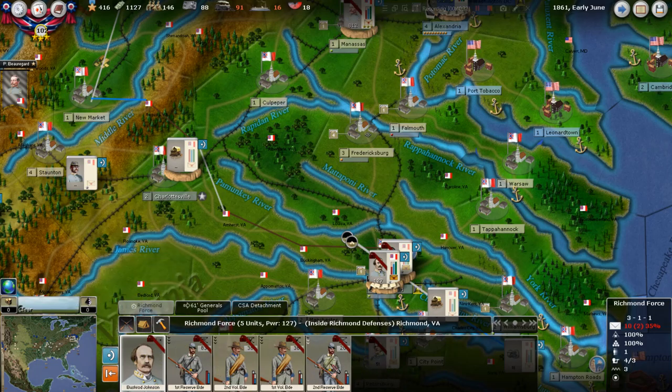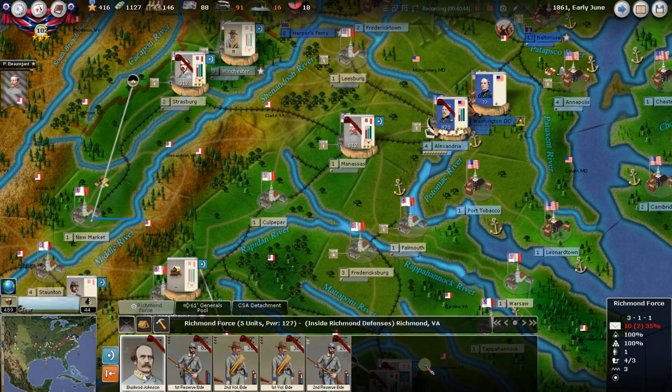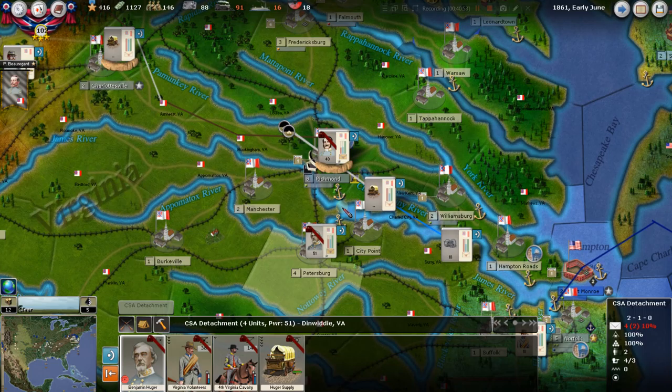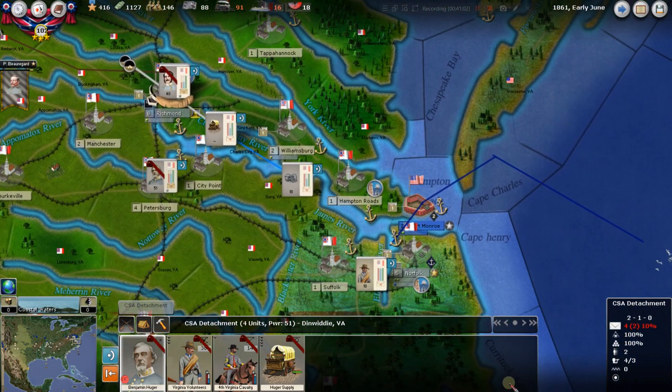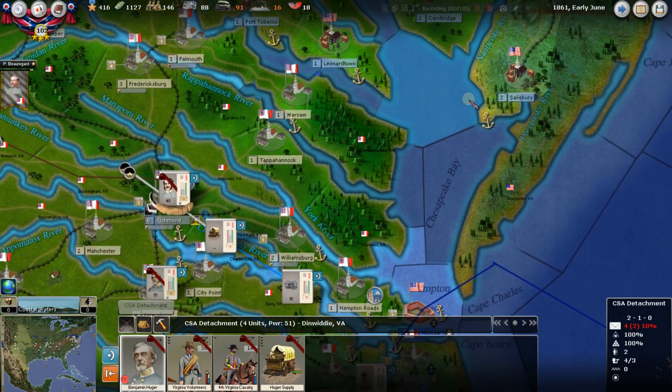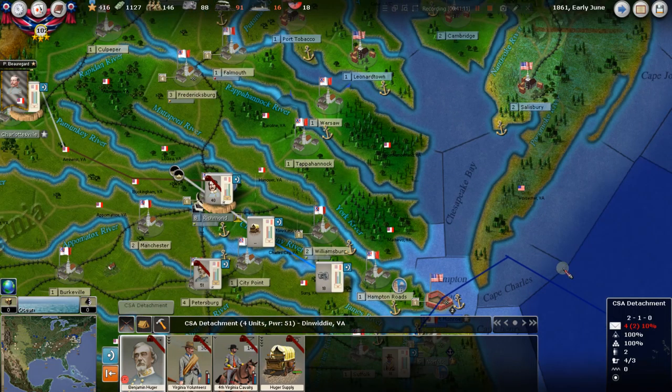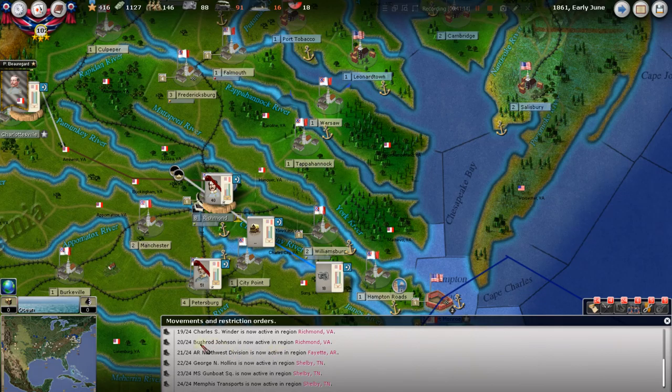We've got all these reserve brigades and volunteer brigades we'll be distributing around — they will hopefully never see combat with Bushrod Johnson. I'm just putting them in here to keep track. Now I'm thinking I wish I had more generals. Don't forget we've got Ben Huger down here who could also use a general. None of this area is really under threat right now so I'm going to leave it as is.